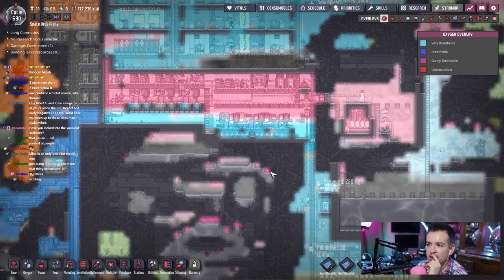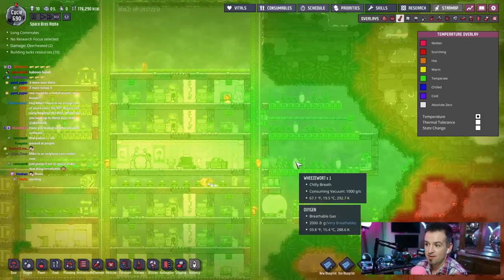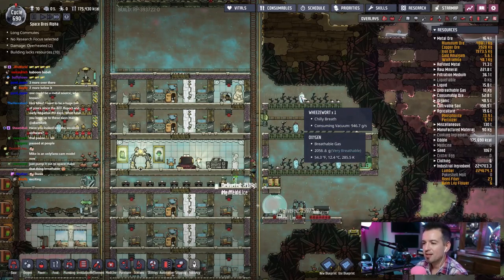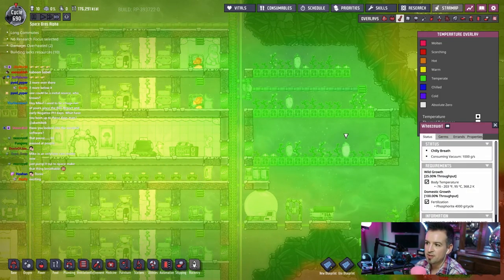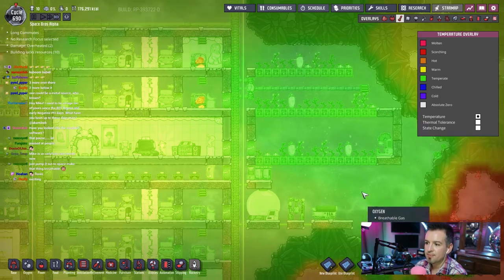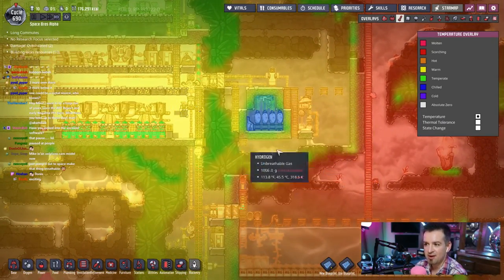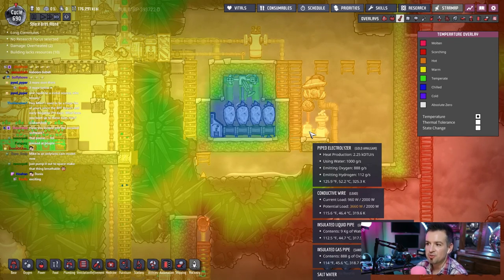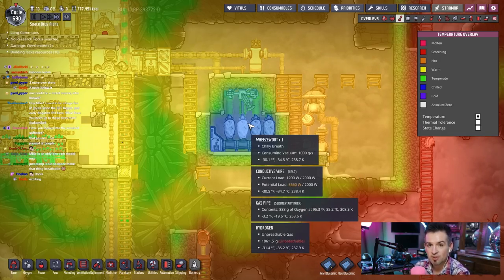I want to figure out where the cooling mechanism is going to go. How many wheeze worts do we have, and do I need these wheeze worts over here? 67 degrees — we're probably keeping these things at around 60. Let's see where the warmest part is — I'd say over here. Let's uproot all of them — we'll uproot all the wheeze worts and make another one of these setups, except instead of an electrolyzer, we'll just feed it hydrogen and see how quickly it passively cools the hydrogen, then pump that back in.